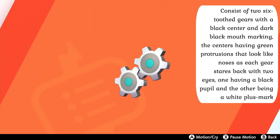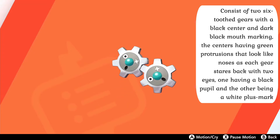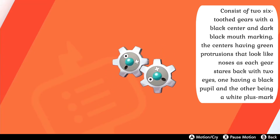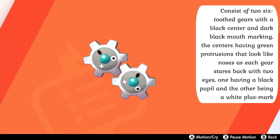Clink consists of two six-tooth gears with a black center and dark black mouth marking, the centers having green protrusions that look like noses, as each gear stares back with two eyes, one having a black pupil and the other being a white plus mark.